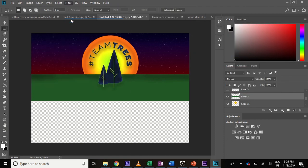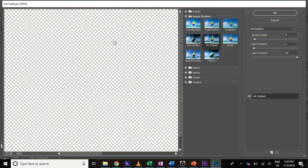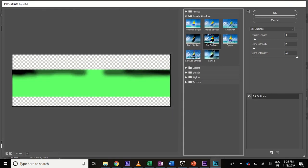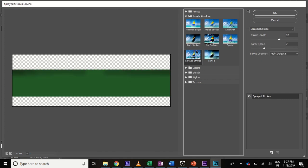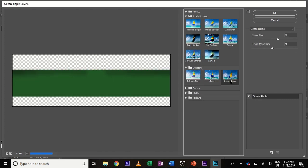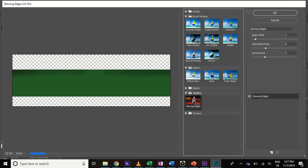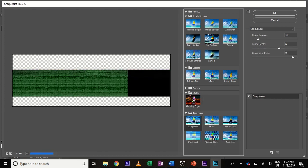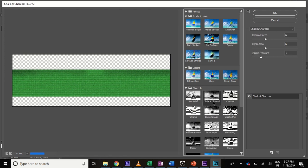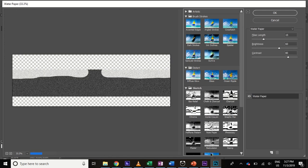Now maybe if we take a filter gallery on this, give us some texture. I probably should have done this before the burn effects, but you know, it's okay. I don't want too much texture of course, just liven it up a little bit. I can't find anything that really fits.